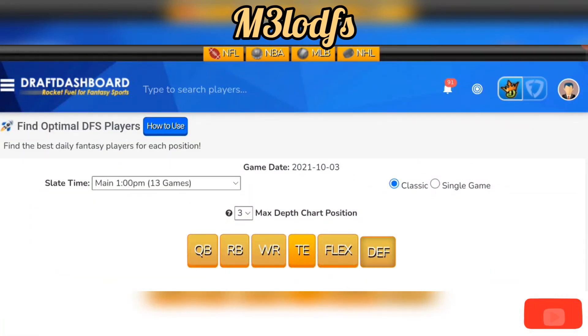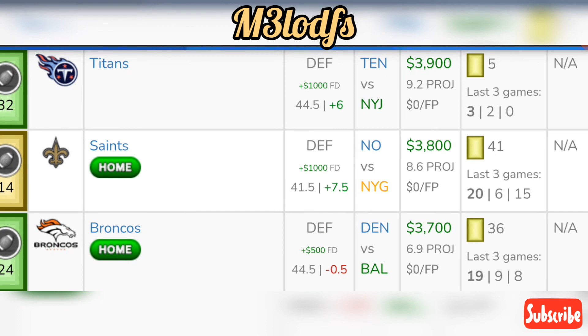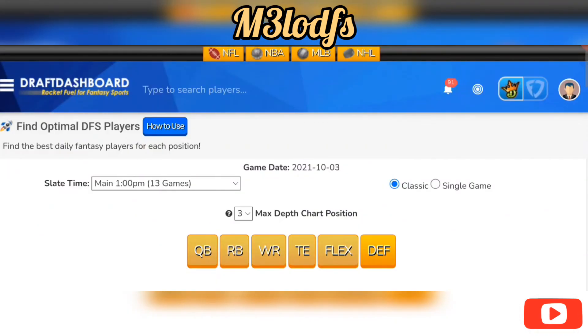For defense, I like the Saints against the Giants, who are depleted in their receiving core. The Saints are averaging 13.7 fantasy points a game with two sacks and two interceptions a game — a smashing spot at $3,800 on DraftKings, $4,800 on FanDuel. The Colts are also a great play at $2,700 on DraftKings, $4,600 on FanDuel against Miami. I don't see much going from Miami's side, so the Colts are a solid option.